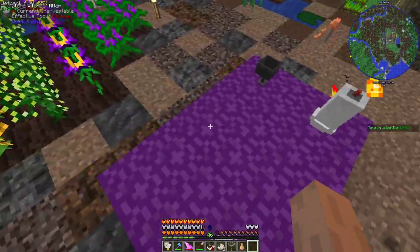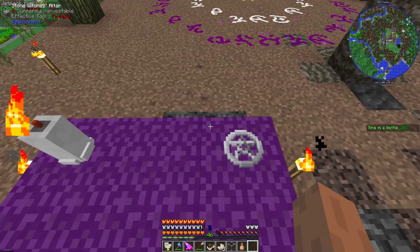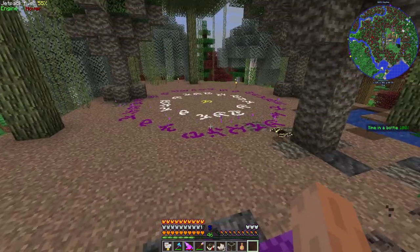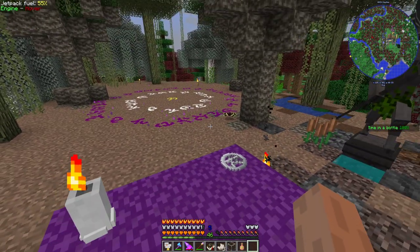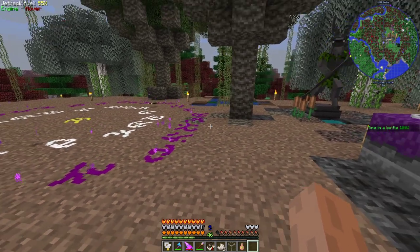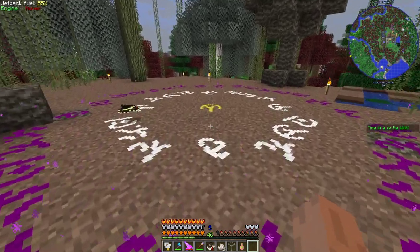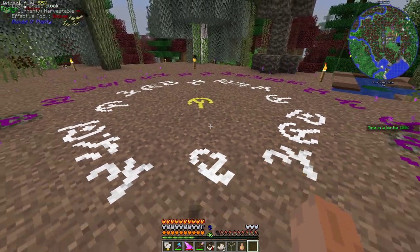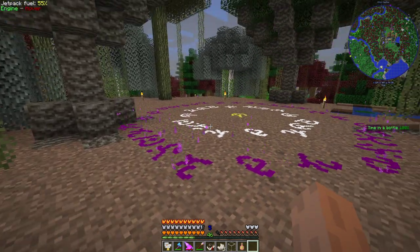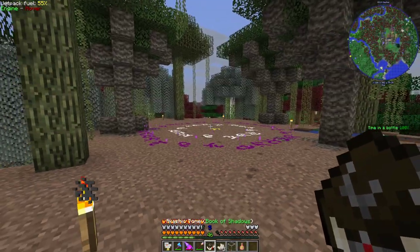We've gone over the altar and how to give it more power through having plants, trees, and everything around it, as well as the modifiers to help boost that power and the range as well. Obviously, we don't have to have this right next to it. I think that is a good place to stop at.